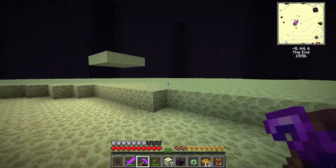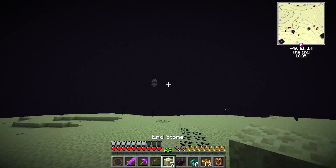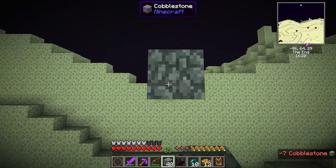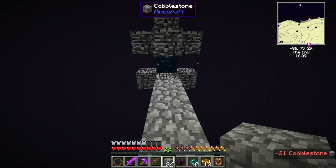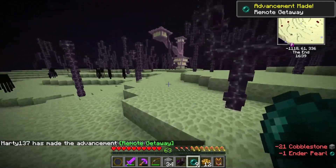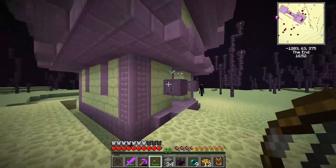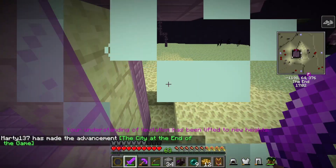Now that we're here, I've done a little ender pearl collecting. We're going to go try this out — I always hate doing these things, they make me so nervous. So we're just going to pillar up to it. You got to get hit by something that floats, right? Your understanding of levitation has been lifted to new heights.